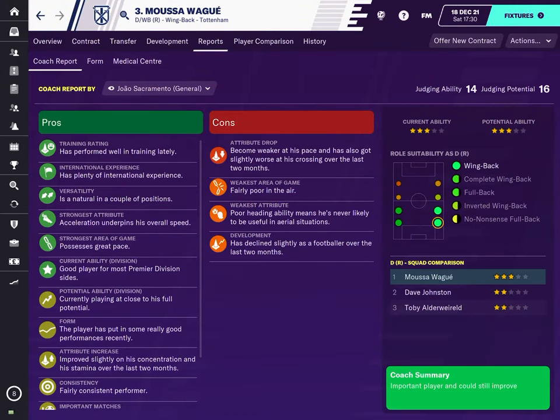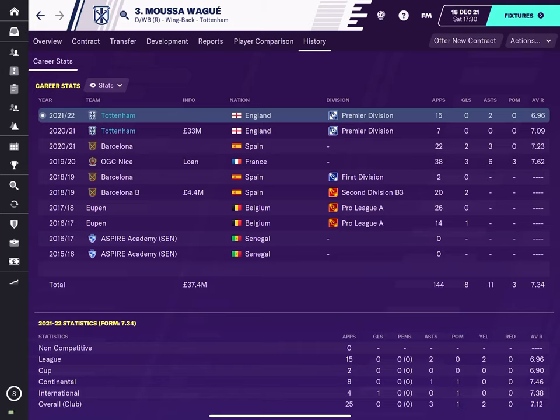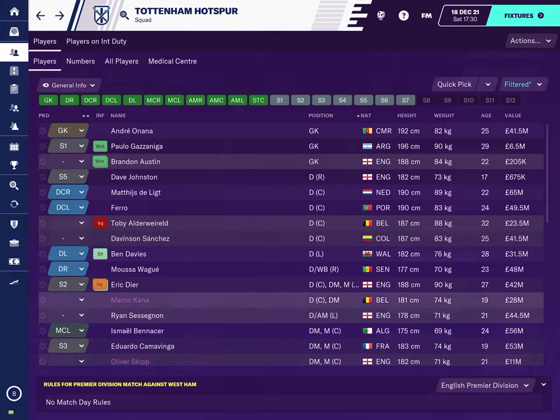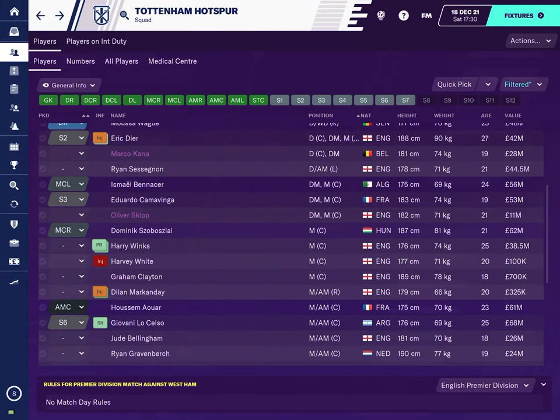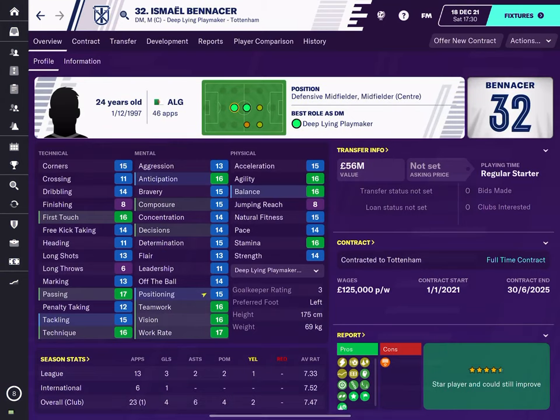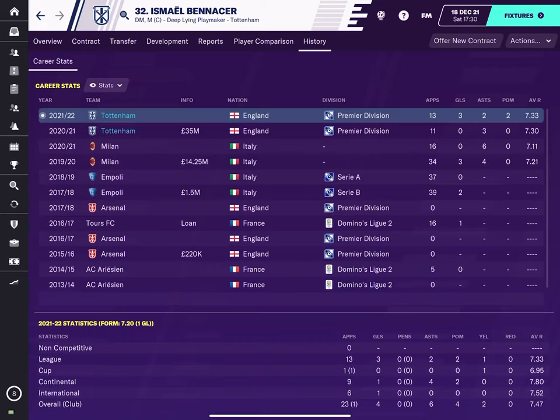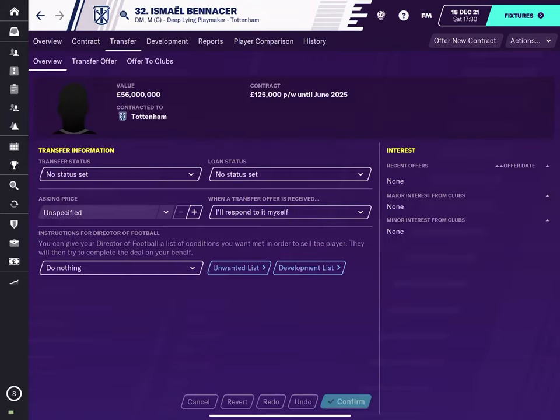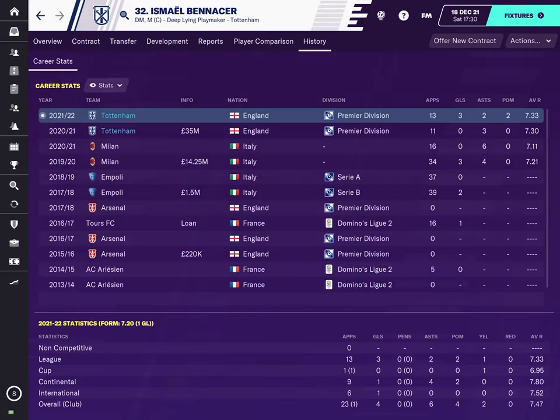I've signed Musa Waiku from Barcelona as my new right-back. And a couple of wonderkids I want to show you already — Ismail Benazir, signed from Milan for 35 million. But have a look at the potential ability. He is now worth 56 million after less than a season. If you look at his stats: 13 games, 3 goals — so they're getting better, basically.